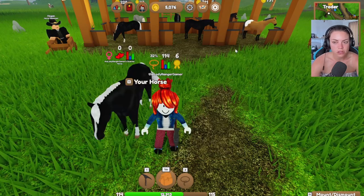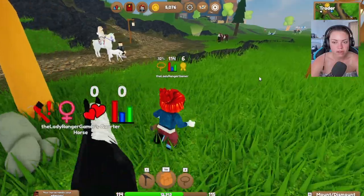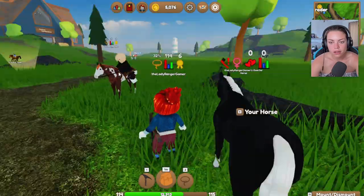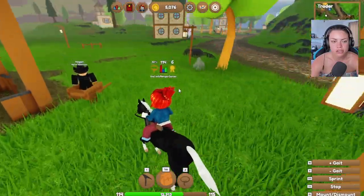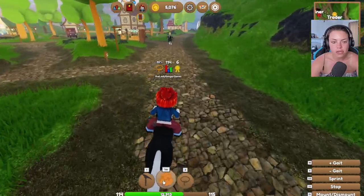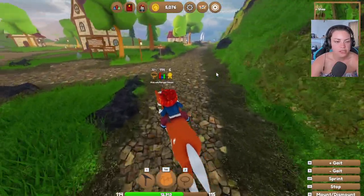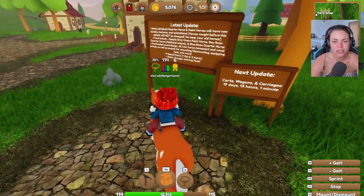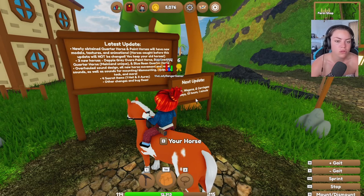I've got so much cool stuff. Look at that one over there — is that new? Is this the new quarter horse? I'm very jealous of your horse, my friend. There are new coats, there are new horses to find — this is wicked. You're so slow compared to Clyde. I'm gonna get Clyde back out because he is considerably quicker. Here's the next update: carts, wagons, and carriages! Newly obtained quarter horse and paint — oh, it's quarter horse and paint. That's why.